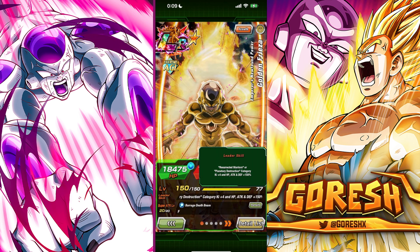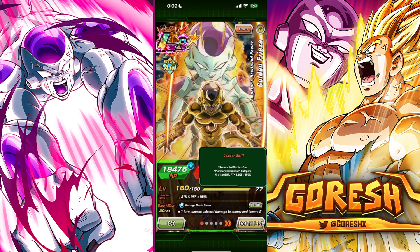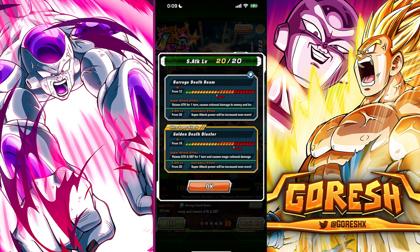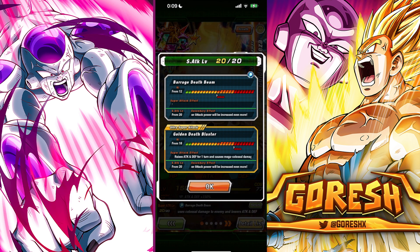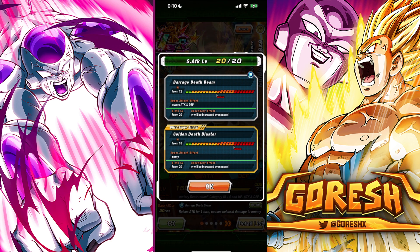Leader Skill is Resurrected Warriors or Planetary Destruction, 4-key, 150% — not really going to be running into the leader, so not really that important. Super Attack: the 12-key Barrage Death Beam raises attack for one turn, causes Colossal Damage, and lowers attack and defense. Ultra Super Attack is the Golden Death Blaster — raises attack and defense for one turn, causes Mega Colossal Damage. So that's a 30% defensive raise for one turn, very nice.